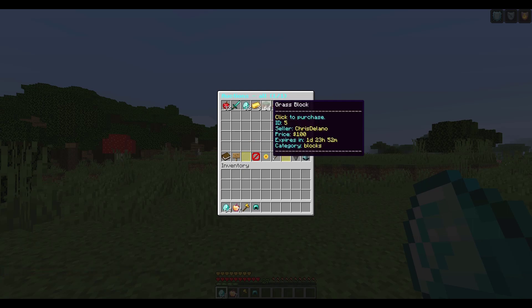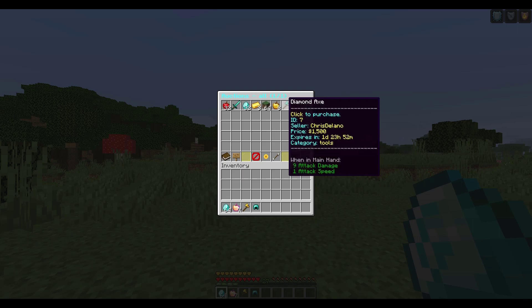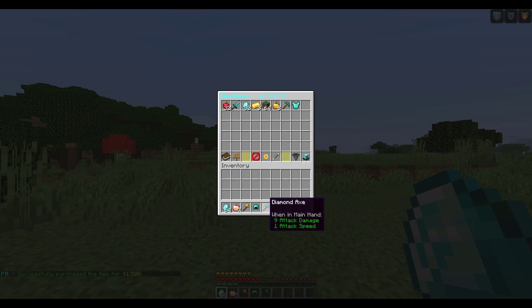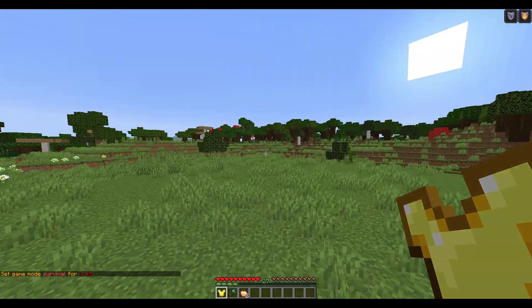If we click on one of these — for example, let's go with the diamond axe — this is $1,500 and runs out in just under two days. We can either accept the purchase or deny the purchase. Let's accept it for $1,500. There we go, we have purchased our item.